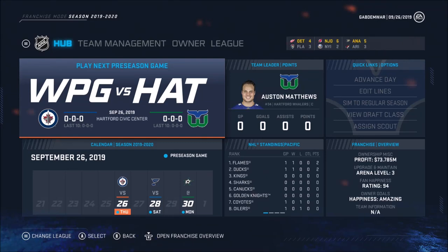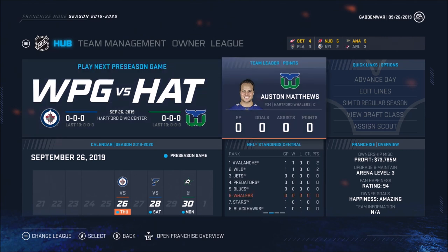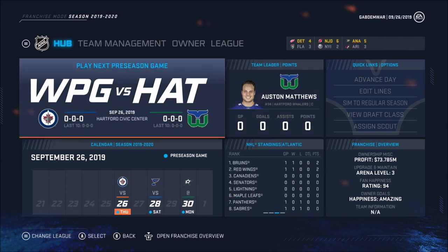Hello everybody, my name is Kevin and welcome back to another video of NHL franchise mode. We're going to continue this series. In the last video, which was the very first one, we did the initial draft for the roster. We started off as the Hartford Whalers, which I created as a team — basically a 32nd team in the league.